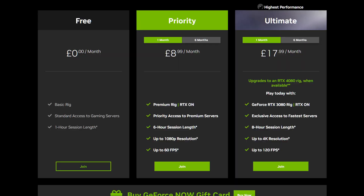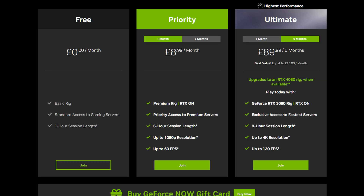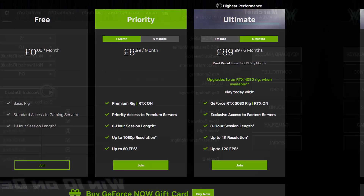Price wise, you can play this for free but only for one hour at a time before you have to reconnect. The Priority tier is £9 a month or £45 for six months up front, which gives you ray tracing abilities, up to six hour session length, and the ability to bypass most of the queues. Then we have the Ultimate tier, which is what I was showing, using RTX 3080s or 4080s, at £18 a month or £90 for six months up front — that gets you up to 4K resolution, 120 frames per second, and an eight hour session length.